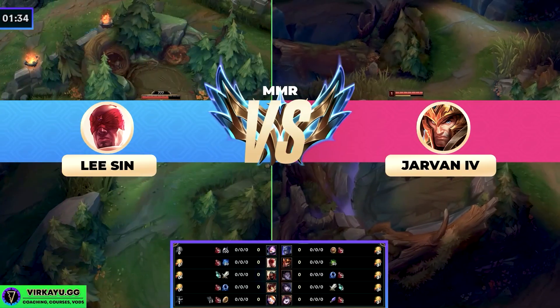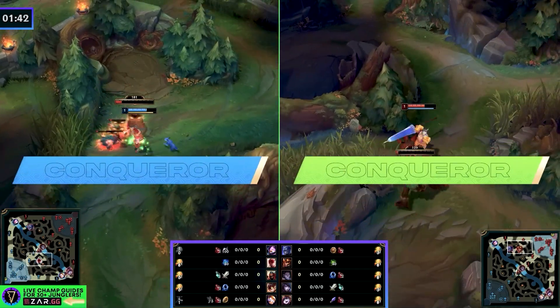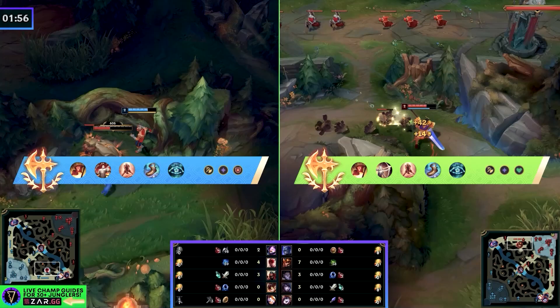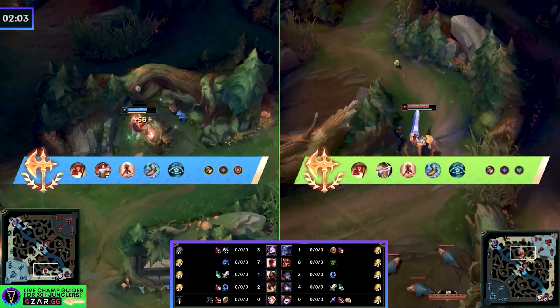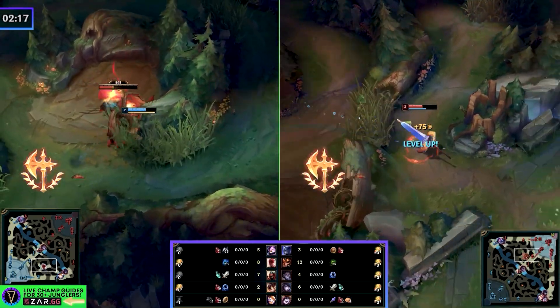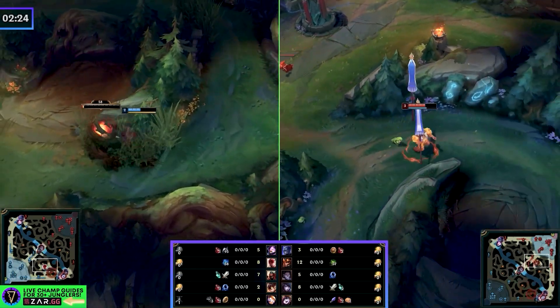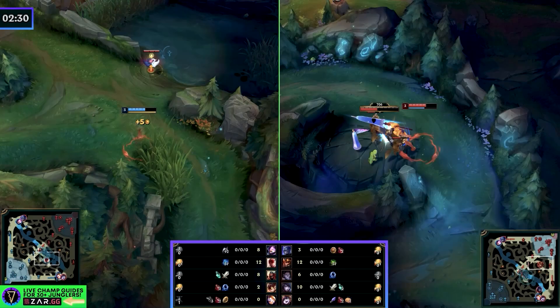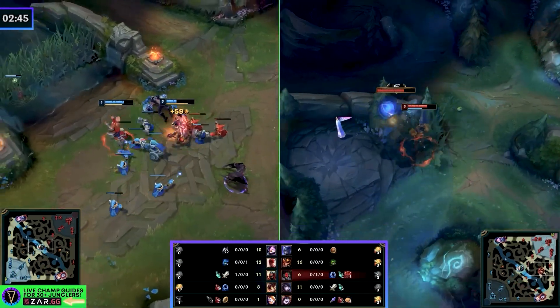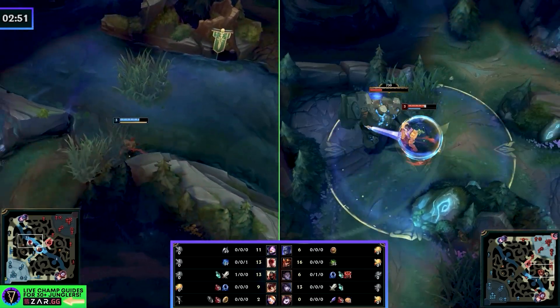As you see the runes and the first clears of our challenger level game here, we're going to go through this quickly but with a good formula. The first game is the example, then we'll break down some of the principles used, and then we'll use the second example to showcase those exact same principles with different outcomes so you can understand it at a slower pace. Hopefully both examples give you the best package for absolute jungle domination.